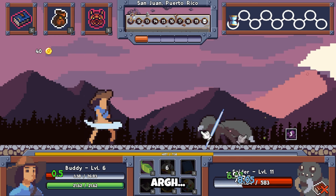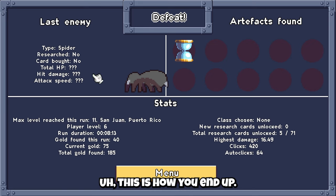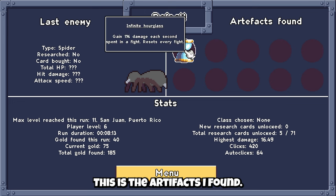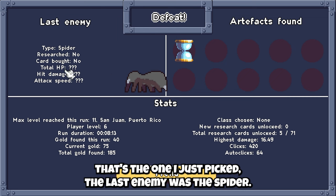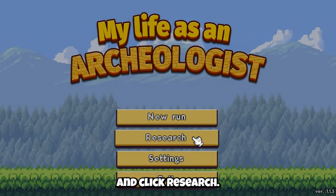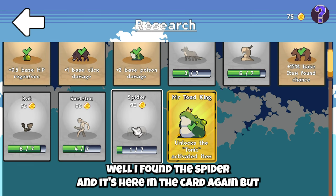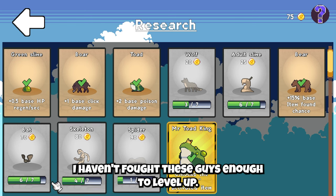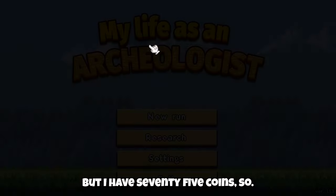And this is literally it. I'm going to lose. I didn't lose on purpose, but there we go. This is how you end up. These are the artifacts I found — Infinite Hourglass, got 1% damage, that's the one I just picked. The last enemy was the spider. Research — no total HP, blah blah blah. And this is all the stats. So if I click back to the menu and click research, I haven't found anything new. Well, I found the spider and it's here in the card, but I haven't fought these guys enough to level up. But I have 75 coins, so not too bad.